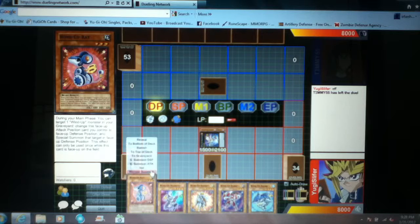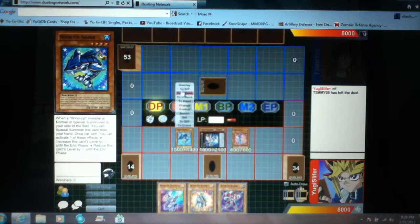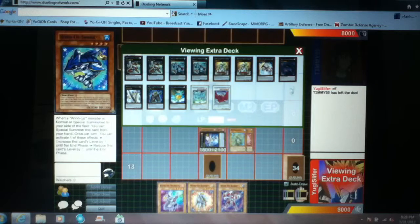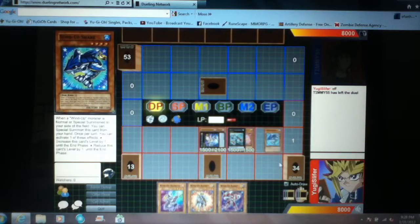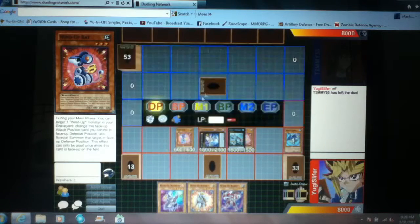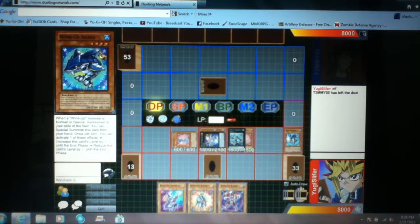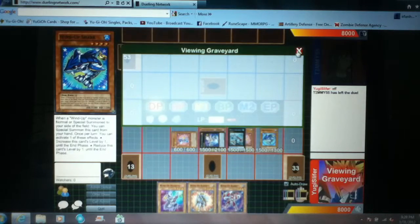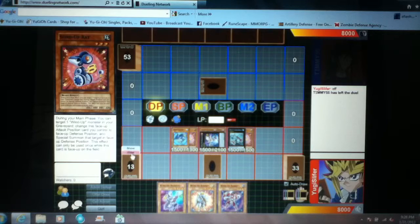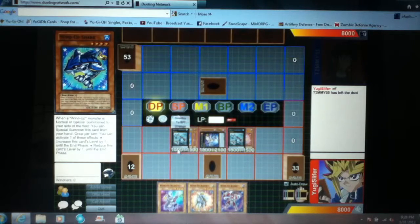Let me try it right here. He gets special summoned, my overlay into Zenmighty. And then it's him to bring rat, and then — come on, hurry up. You guys know the process, right? Do the whole thing over again. Zenmighty and Zen Mains.